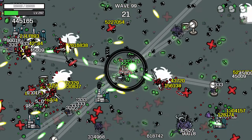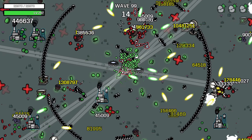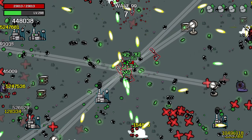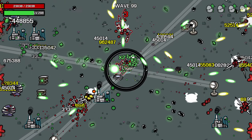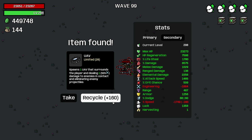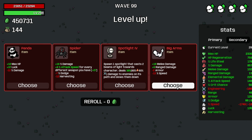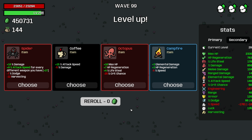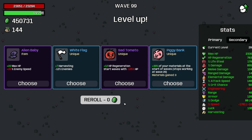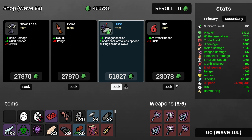We are almost there. Going into Wave 100 with 23,000 HP, almost level 300, and 450,000 materials. We don't need more UAVs. It's really just trying to throw that torture at me. I'm gonna take big arms here I guess. I'll take another spotlight — why not. Metal Detector, yes, good scaling. Lure, why not. Warrior Helmet, seems good. Locked Lure. Alright — Wave 100, here we go. The moment of truth.